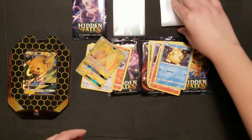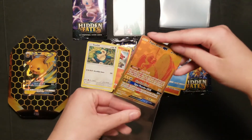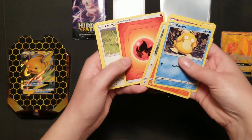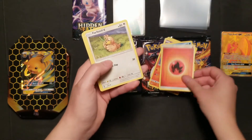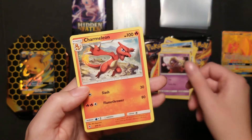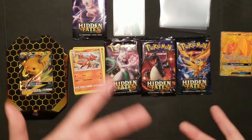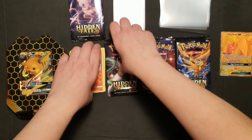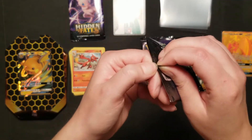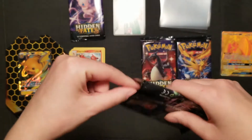I actually remembered my sleeves for once, so we got those — let's sleeve that Tapu right up. Then we'll count how many more cards we have past it so we know how to do the flip for the next one. We've got a Snorlax, a Fire Energy, a Farfetch'd, Jynx giving you a little smooch, and a Charmeleon to go with that Charmander. First pack, very excited — these cards just look so nice.